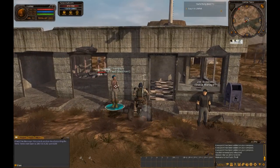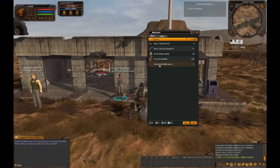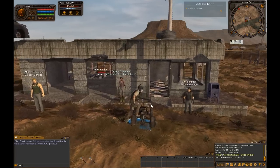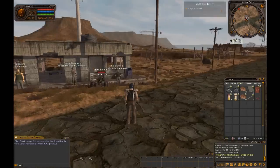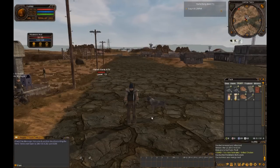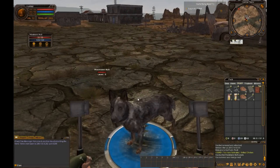Fuel and feed merchants, I believe all in Sector 1, are going to offer this Wasteland Mutt Leash, which is basically the non-combat pet. I'm going to purchase one for one chip, open my inventory under the usable tab here, and I'm going to use it and see what happens. Hey look, I got a dog! Cute little mutt.